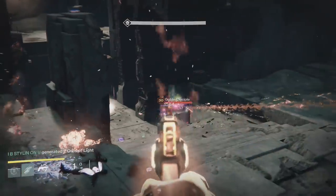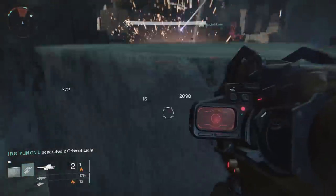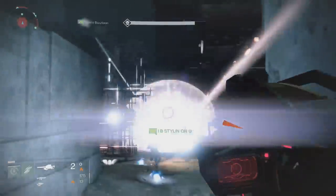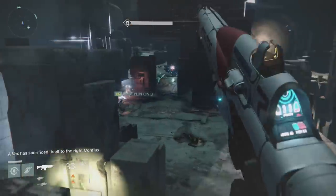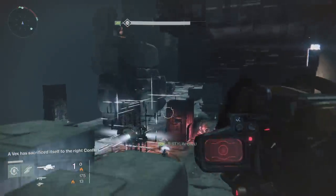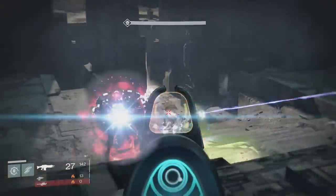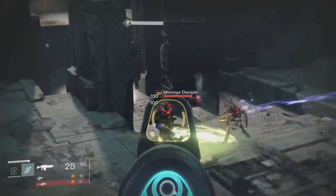I would recommend Warlocks on the left side, but we actually had Titans and Hunters there and it seemed to work out, so no worries. You really need to watch out for these minotaurs. I don't have a great strategy for killing them fast — maybe rockets or a golden gun, that's really it. You just have to tough this part out; that's the only option.